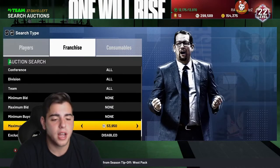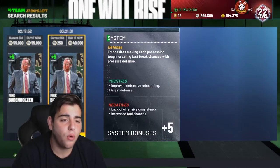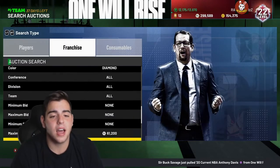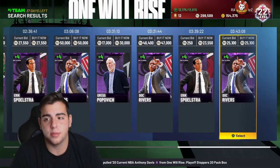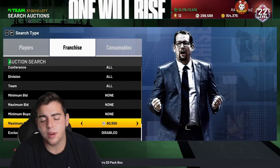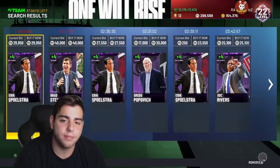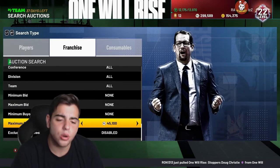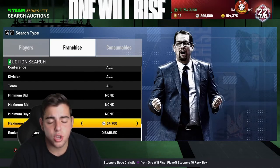Mike Budenholzer is 40,000 MT. Are people going to buy these coaches for this much? There is a possibility, but 40,000 MT is a lot. Amethyst coaches are also going for a lot of MT, starting at 23,000 MT. So if you guys want to make some MT right now, check your collection. Try sniping them out. I sniped out one coach so far — it was a Ruby coach — and I sold him for 10,000 MT. Not only are Amethyst coaches going for a lot, but Rubies are too. Some Sapphires are going for a decent amount.